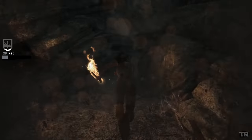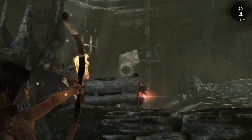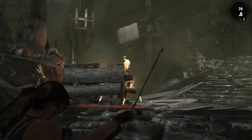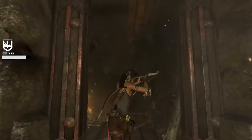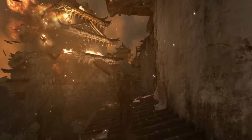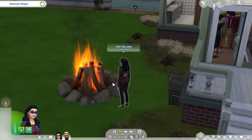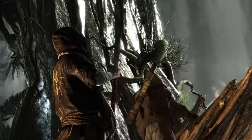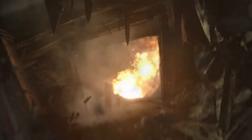Over at number eight, the rebooted Tomb Raider series by Crystal Dynamics and Eidos Montreal. It's easy to forget how important fire is, especially in the first and second games — you're setting things on fire and burning things constantly, with entire set pieces revolving around fire. The game loves to burn stuff, and on both an effects level and a mechanics level, it all feels great. These are big-budget action games, but the way you use fire to solve puzzles is usually pretty inventive and fun.